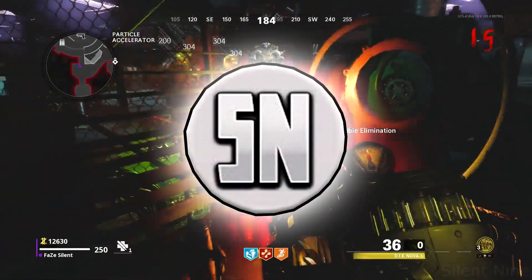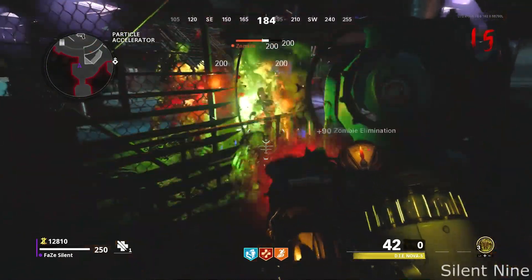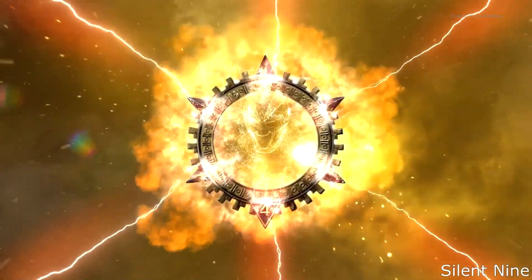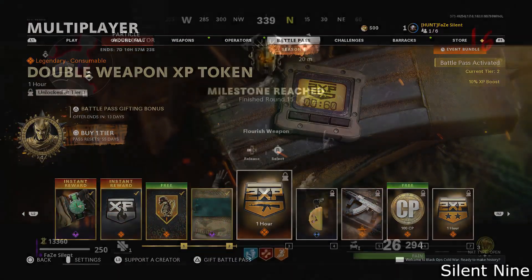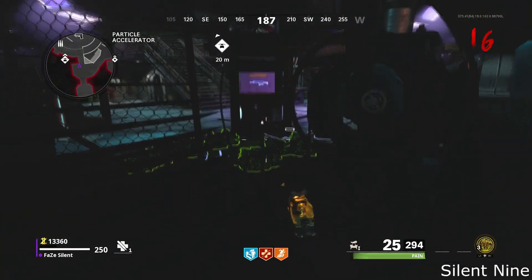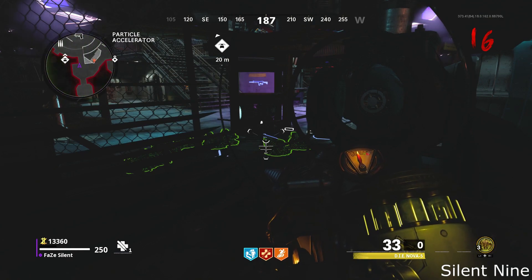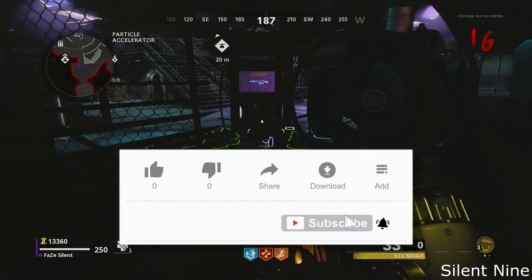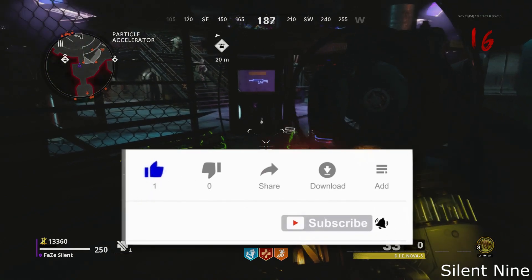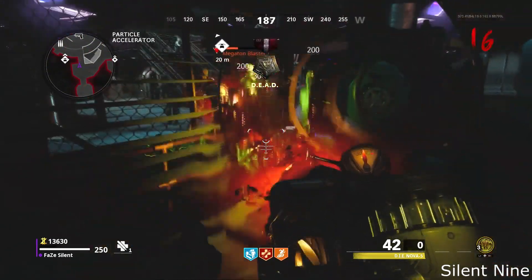Hello guys, it is Silent Night, and today I have a video on an insane zombies glitch in Call of Duty Black Ops Cold War. This will help you guys out with the Season 4 Battle Pass and getting to level 1000. With this you can get a ton of XP, and in my opinion this is the best way to get XP in zombies. This is very easy and completely solo. Subscribe if you want to see more insane glitches on zombies, multiplayer, and everything in Call of Duty Black Ops Cold War and future Call of Duties.